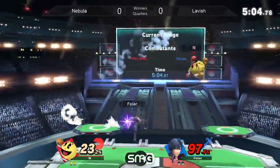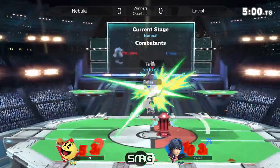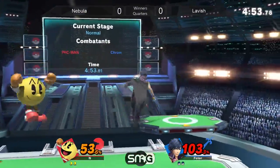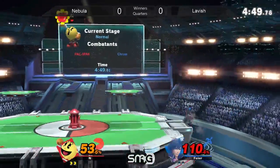Chrom's still solid — so solid. Very solid character, especially in a stock lead. Lavish loves to abuse the fact that if he gets one hit off, he can drag you off the ledge. And right now, definitely trying to build up that lead — just sitting back, relaxing, letting himself recollect what Nebula's doing to him.